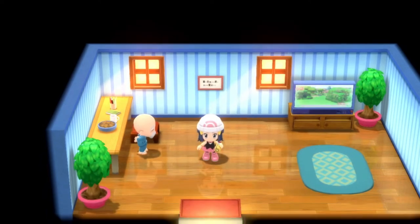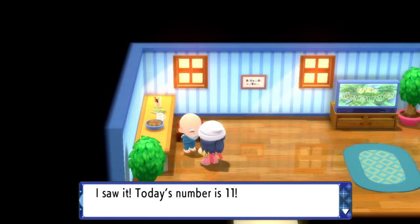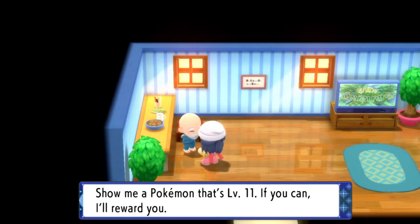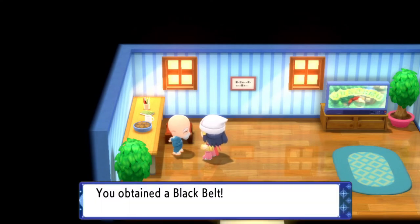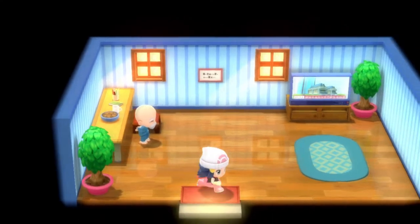So go ahead and talk to him. He's going to choose a random number between 1 and 100 and all he wants to see is a Pokémon of that level. In my case it was level 11, so I went and caught a level 11 and brought it to him. He gave me the Black Belt and that's that.